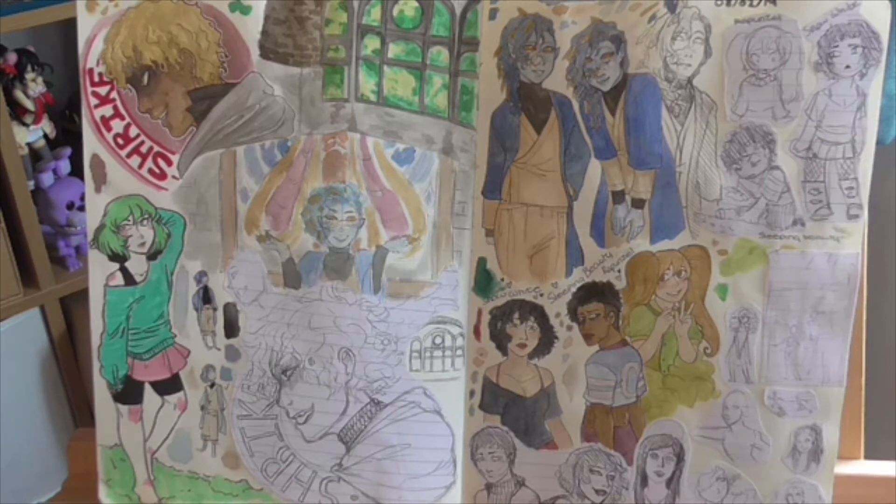Then there's some doodling of characters based on fairy tales — Snow White, Rapunzel, and Sleeping Beauty as chibis, and then proper versions of them below. I don't really do anything with that concept; I might one day, but they're just there.